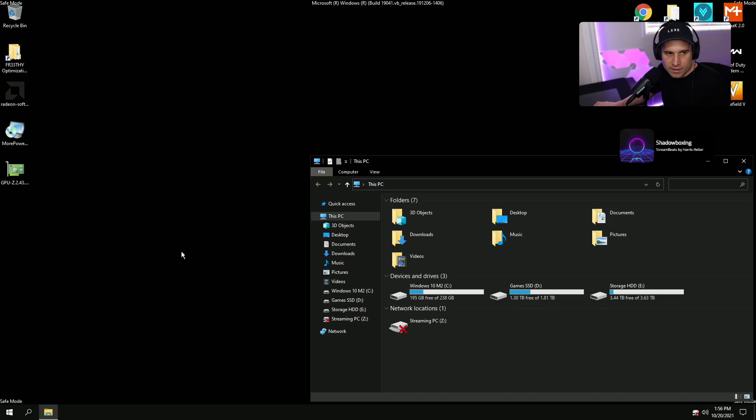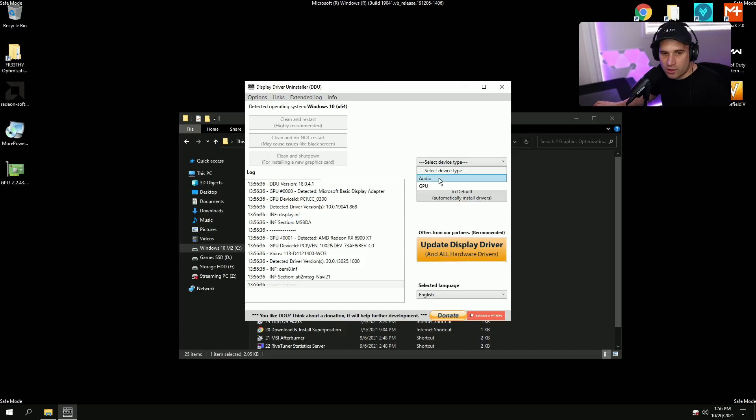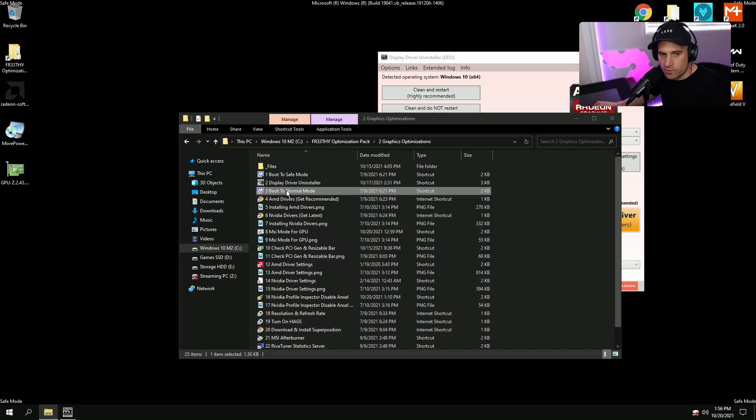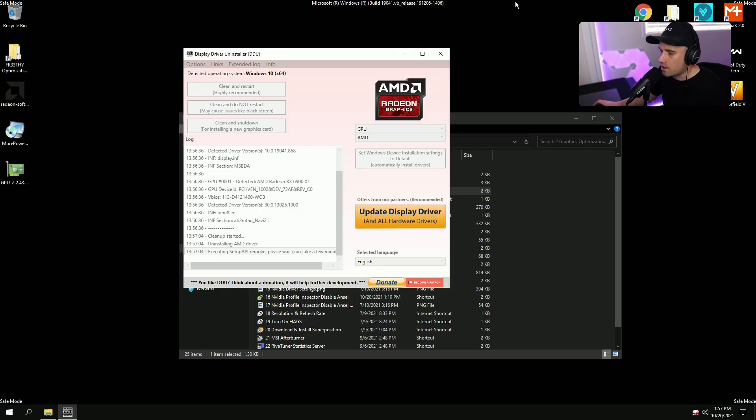Now that we've restarted in safe mode, go to Display Driver Uninstaller. You can use it directly or use the version from my optimization pack. Select Graphics Card, select AMD. Before pressing Clean and Restart, go to MSConfig and uncheck Safe Boot so it boots back to normal mode — press Apply, OK, then exit without restarting. Now click Clean and Restart in DDU. It will clean the driver properly and boot you back to normal mode so you can install the fresh driver. I really recommend doing this every time you install a new driver.